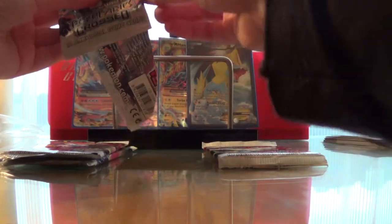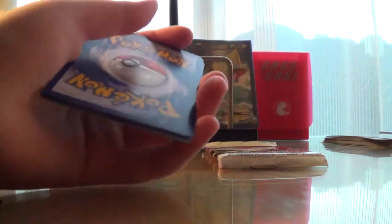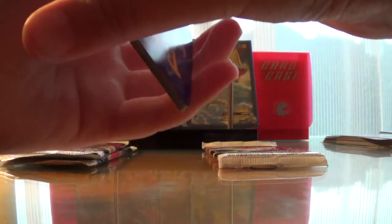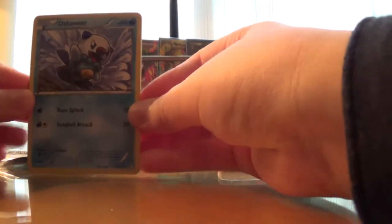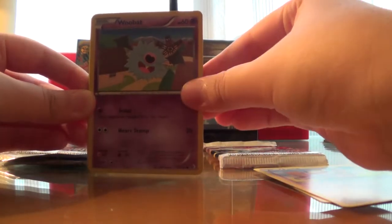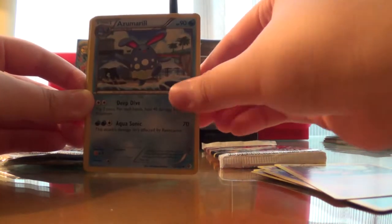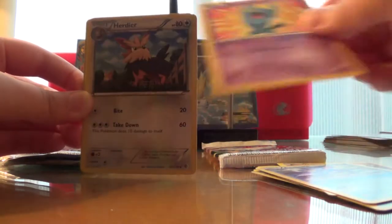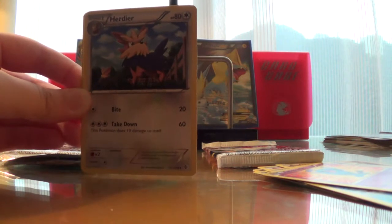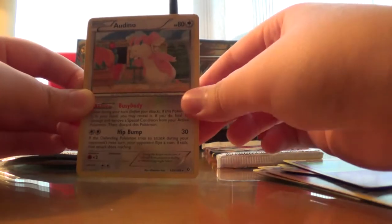Set the coat card aside, set the reverse to the back of the pack. First off, we have an Oshawa, a Pet Rat, a Woobat, a Squirtle, a Dwebble, an Azumario, a Wobufet, a Herdeal, a Krogang, and a Red Ordino.